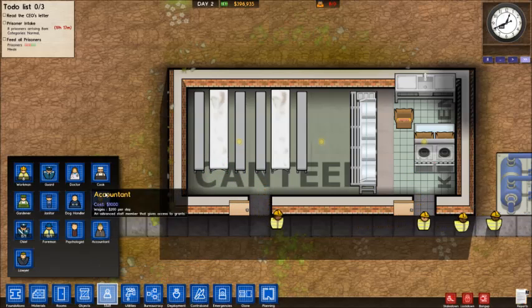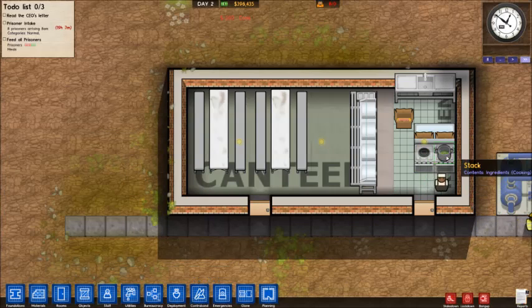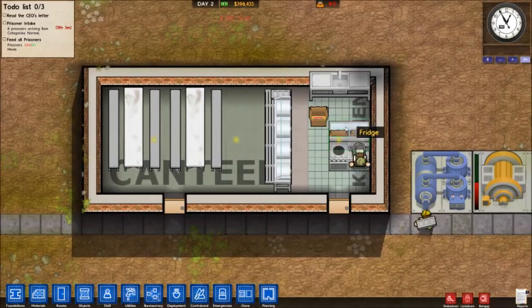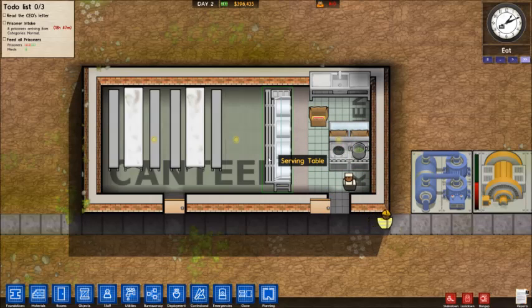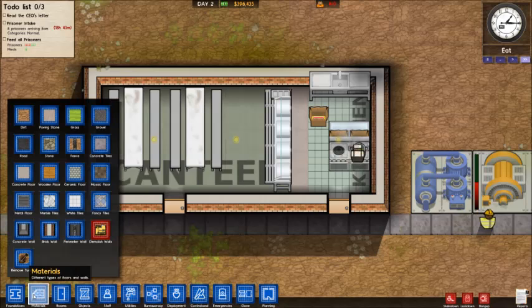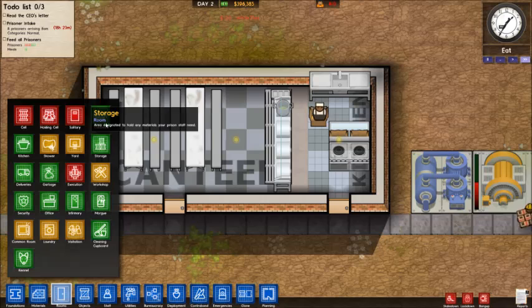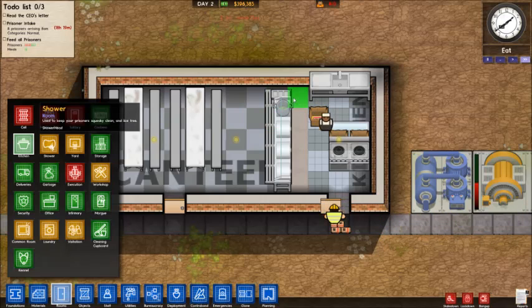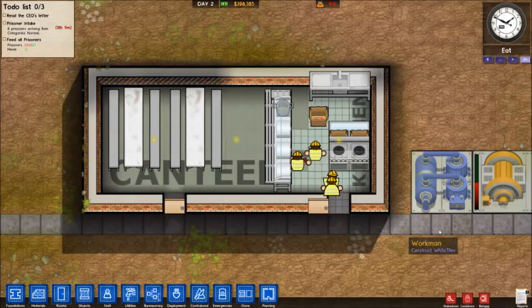Now we obviously need staff, so grab a cook and just click anywhere. The cook will do his business. Cooks will actually take food stored in the fridge, cook it in the cooker, and then stack it on the serving table — so the closer those three items are together, the better. I might just fill this area in with white tiles and extend the kitchen across the floor here — there's no real point other than keeping the tiles uniform.